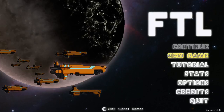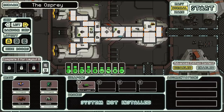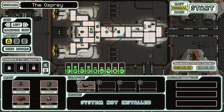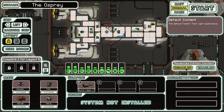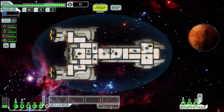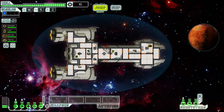Hey everybody, welcome back to Faster Than Light. Starting a new game here - I'm going to go with the third ship option this time, as I've already chosen the first two in previous videos. We go with a normal game. I'm gonna get my ass kicked, and that's about it. Just skipping the preliminary story because I've already gone over it. It's been a week since I played this so there are a few things I've probably forgotten.